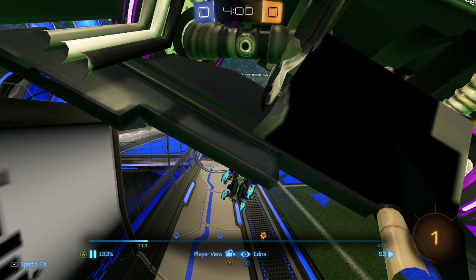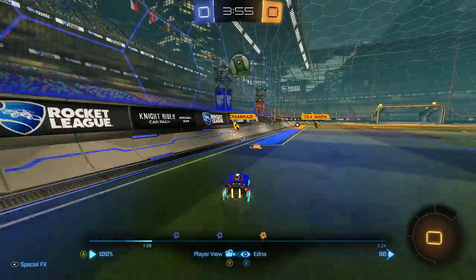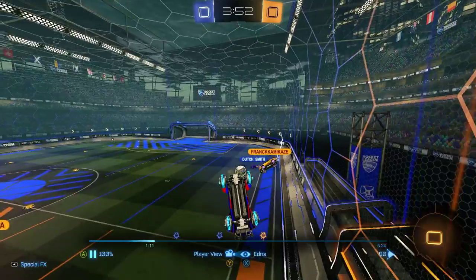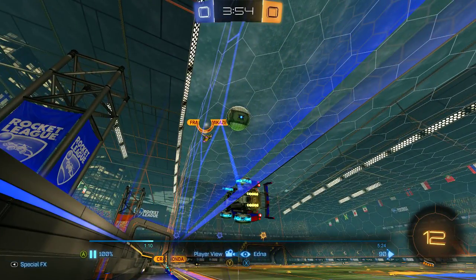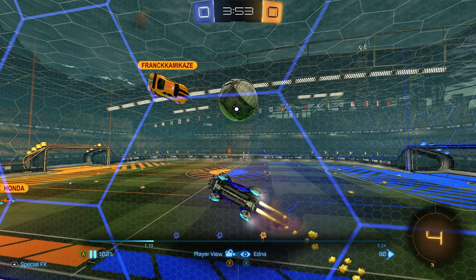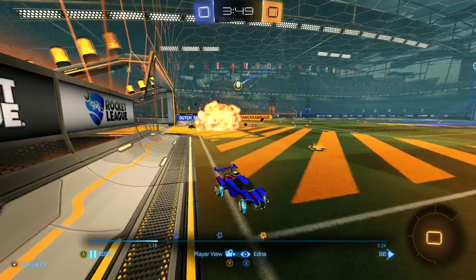Worst case scenario is teammate comes out, since we're not really doing anything, and then gets beat — and then there's an open net. Which is almost what happens. Nice try there, but we still don't have any boost. So if you don't have boost and you're first man, you should try and stay close to the ball if you can. But you want to avoid flipping unnecessarily, because then it'll take a long time to recover. Just a little premature flipping off the wall here, and now we gotta recover. Not the best recovery, but it worked out.